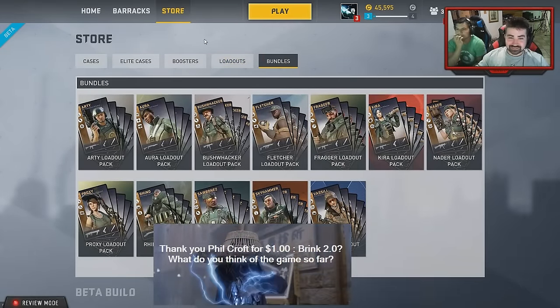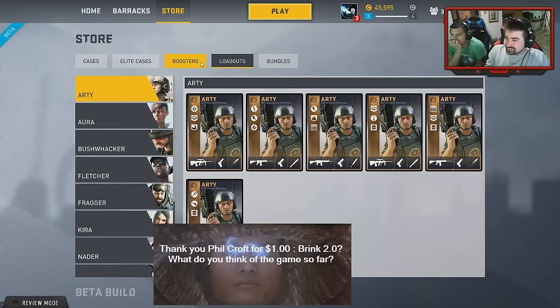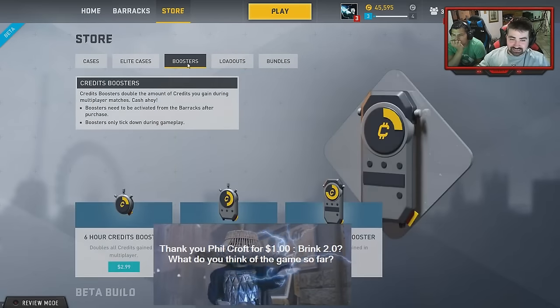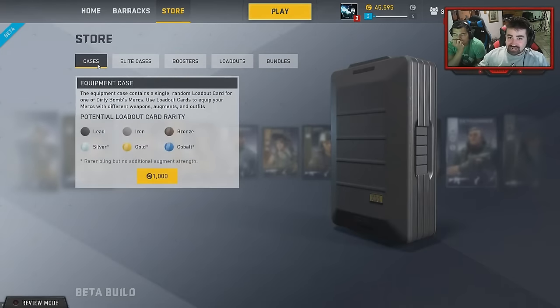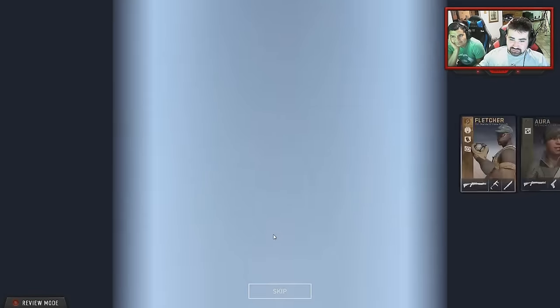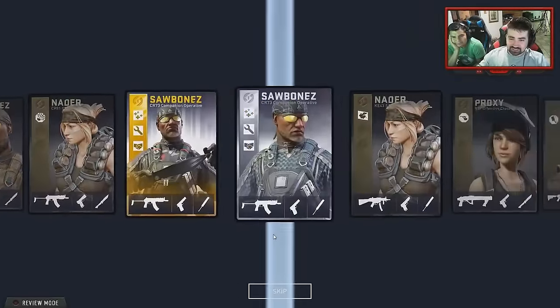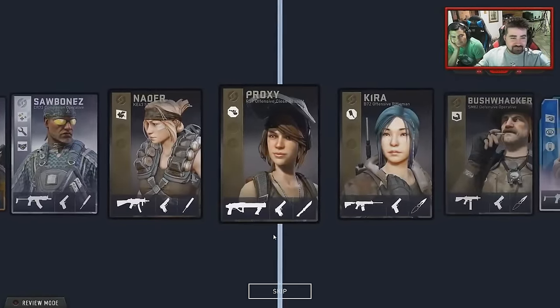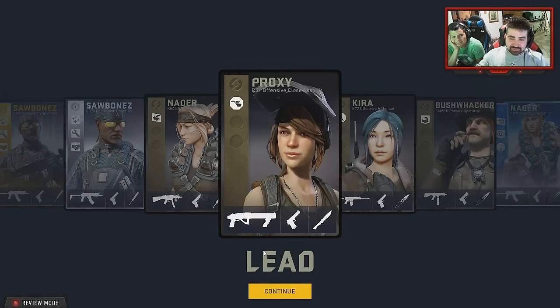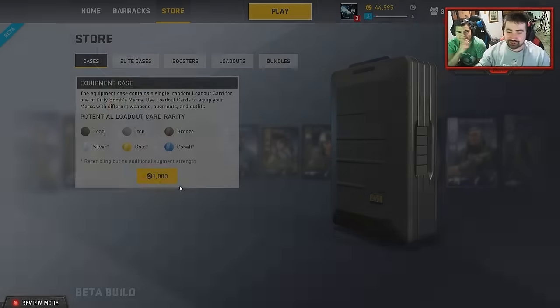Brink 2.0. What do you think of the game so far? It's alpha, there's not much to say right now — it's objective-based, it seems solid enough. You remember when Brink came out, it was completely broken and laggy. This game at least works, so I'm having a little bit of fun with it. But I'm just not sure about this — 35 dollars, or five dollars for a single card. I'm gonna open cards until I get a gold, silver, or cobalt.